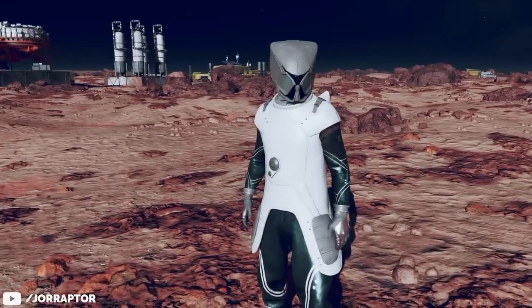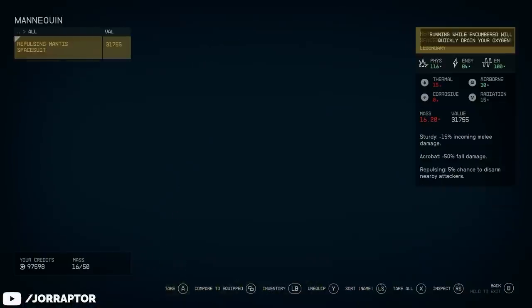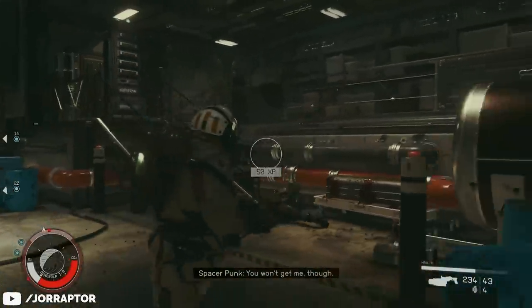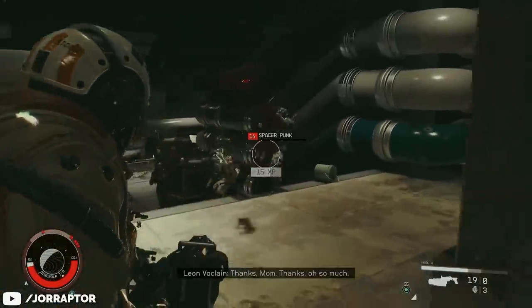There are some amazing things you want to get early in Starfield, including a really nice spaceship, legendary armor, and some weapons like the micro gun. With this weapon you shred enemies, especially nice when there are multiple targets in front of you.